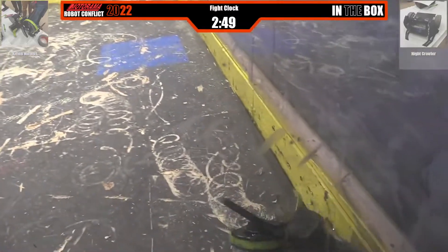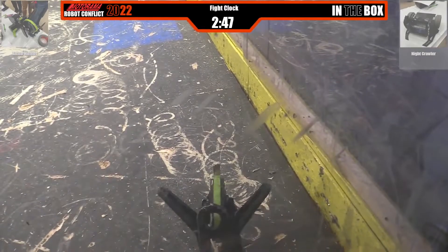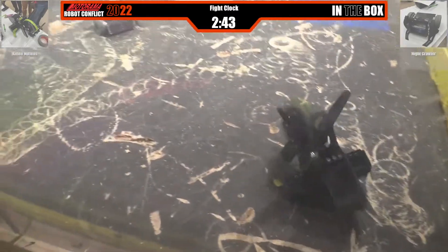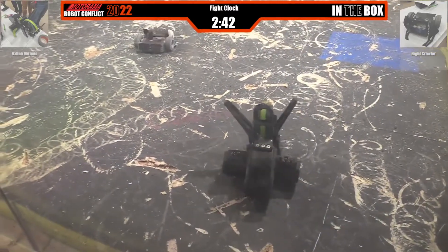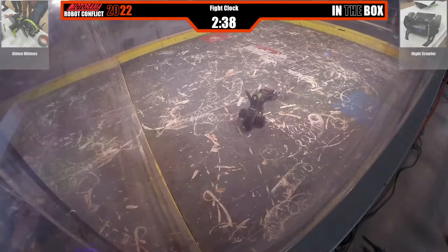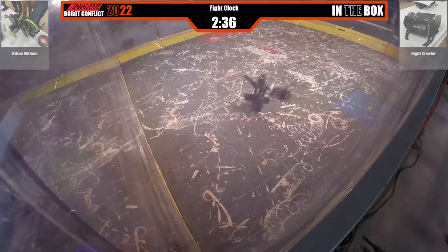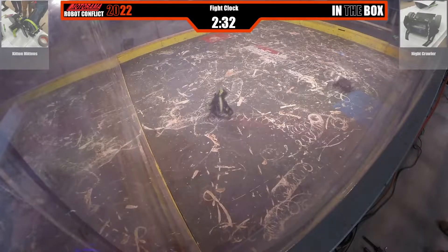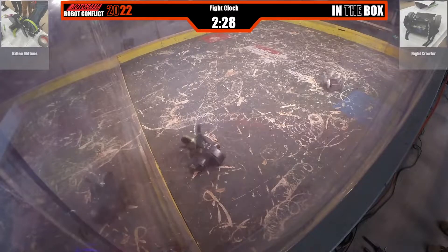Hit — Mittens getting tossed and then sent into the corner. Massive hit, but Mittens is back up and moving. This has to lick its wounds a little bit before coming back around. Looks like Nightcrawler may have taken some damage. Hit — Mittens upside down, has to wiggle itself around. The roll bar should do its job, and it does.